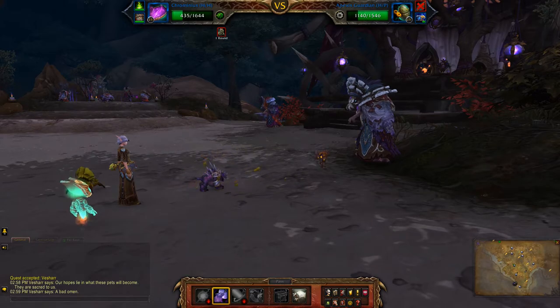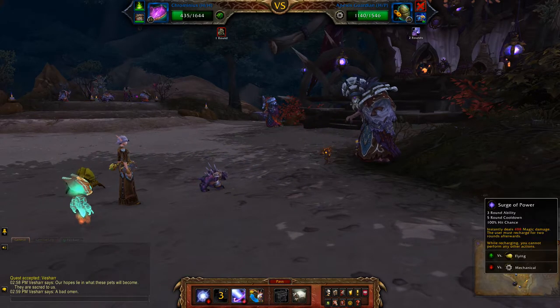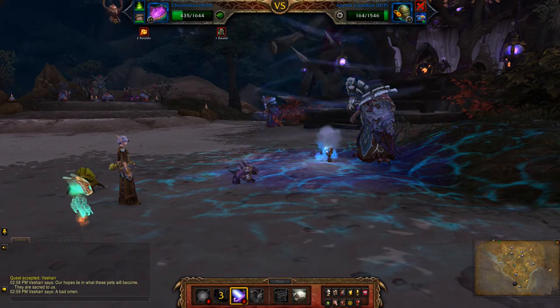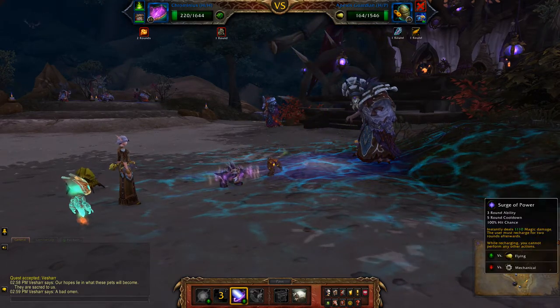There's a 50-50 chance the mechanical will change into a flying pet, so either way you want to use your heaviest hitter. Take him out — oh, he didn't quite do it on that turn, but that's alright.